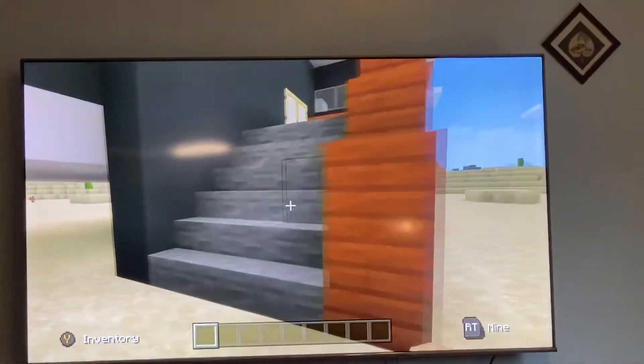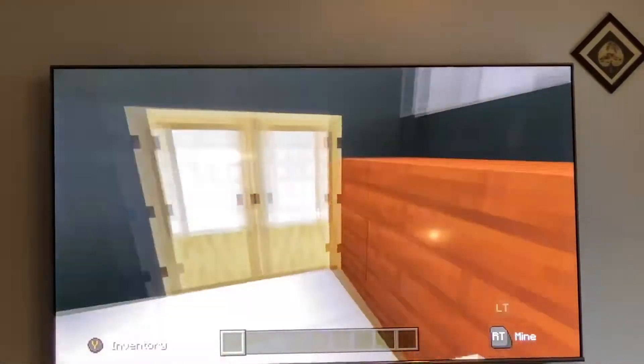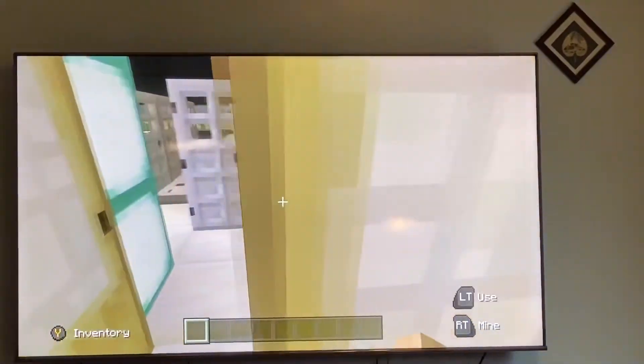And this is the Pro house. This one obviously took longer, because that Noob house looks so much smaller compared to the Pro house.